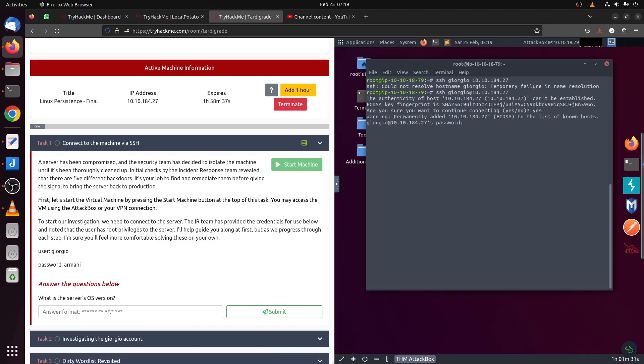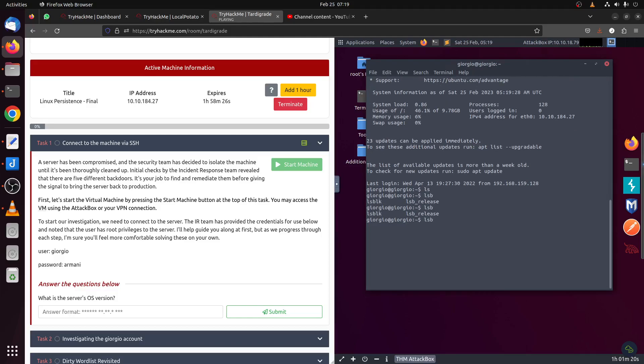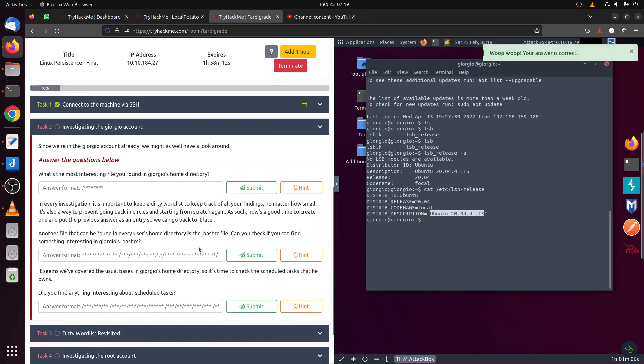Let's check the OS version. We can use `lsb_release -a` or `cat /etc/lsb-release`. The system is Ubuntu — not a surprise. Next, let's begin our investigation.